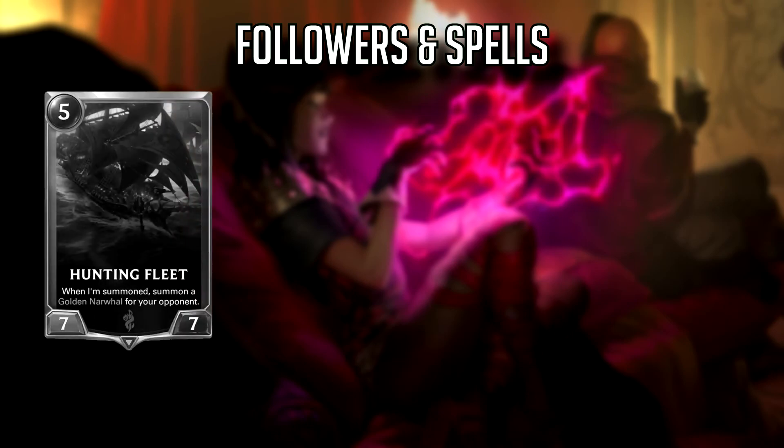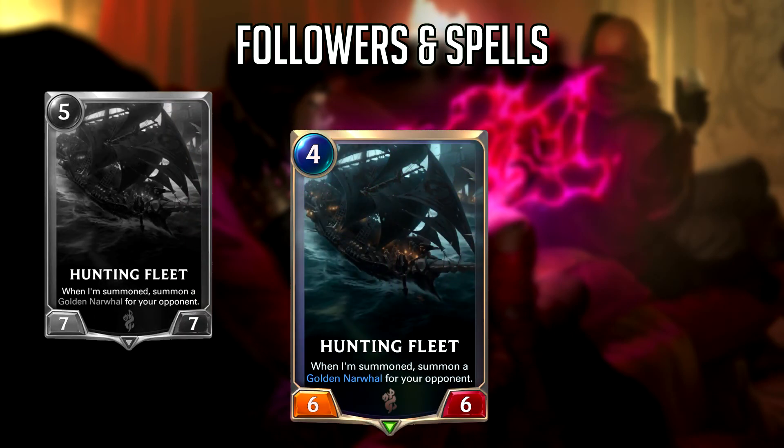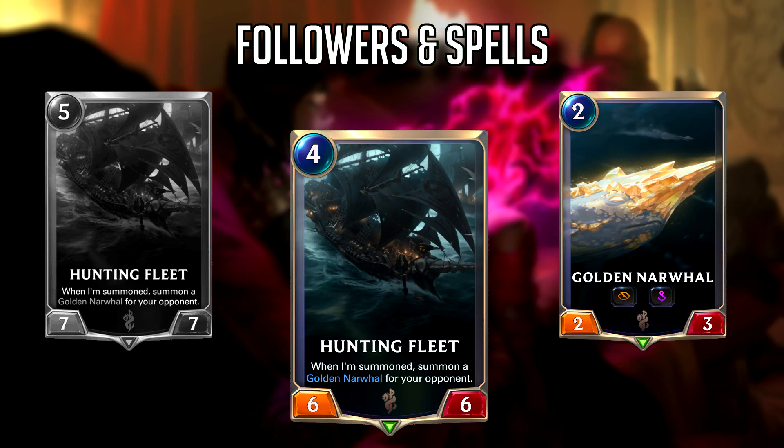Finally we have Hunting Fleet, which is now a 4-mana 6-6 instead of a 5-mana 7-7. This buff I'm more excited about. I'm honestly a little surprised this card hasn't seen more play even as a 5-mana 7-7 with a minor drawback. A 4-mana 6-6 is even better, especially since there aren't a ton of well-statted 4-drops in Legends of Runeterra — usually 4-drops get played because they have some strong effect, not raw stats. I'd really like to see this card more.